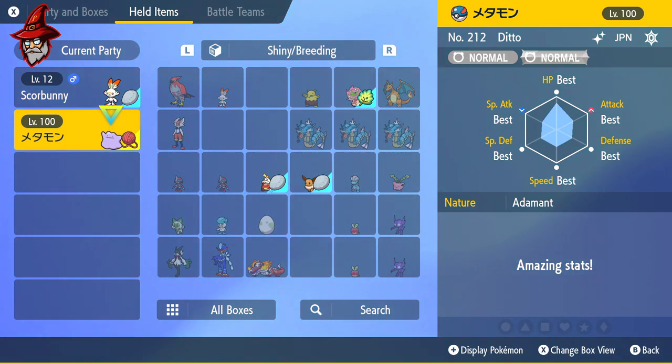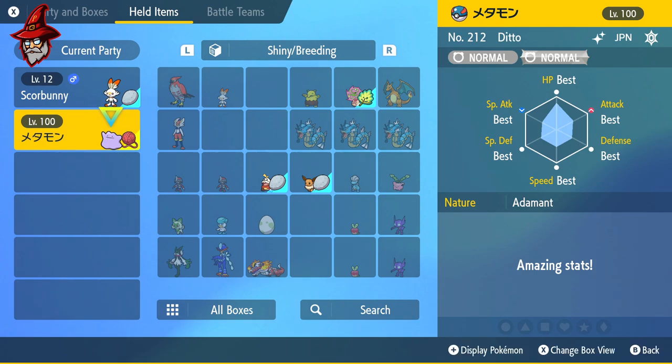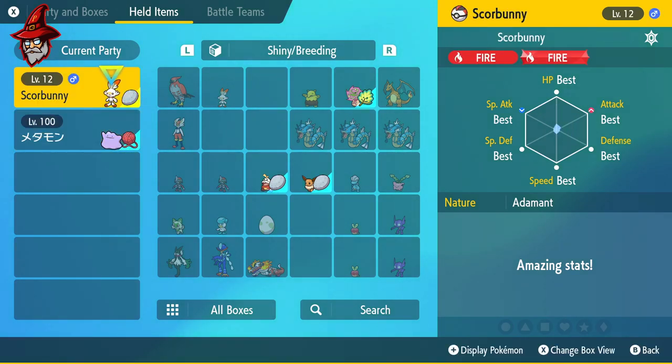We're going to use our six IV Ditto — it's a Japanese Ditto — so we'll be using the Masuda Method. Since the Ditto is six IVs, we're giving it the Destiny Knot to pass down IVs, and we're giving the Scorbunny the Everstone to pass down the nature. Because both are six IVs, most eggs will come out five IVs, occasionally six IVs, and rarely four IVs. We're looking for five or six IVs with the hidden ability, but honestly a shiny with five IVs would be more than enough.